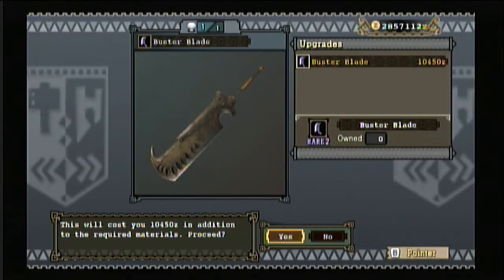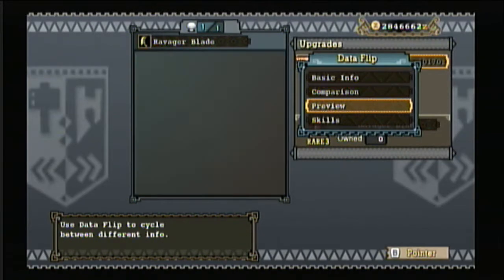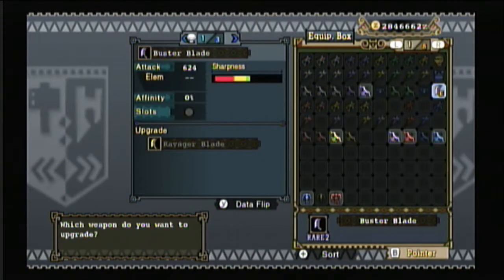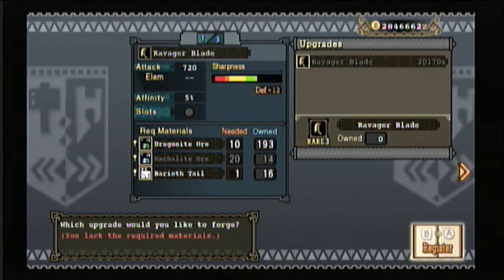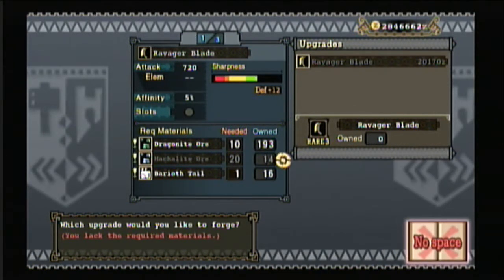Here's the next upgrade option. I don't have enough material for the one after — I need about six more metallic ore and everything else is good. If an item is faded, that's the material you're missing.